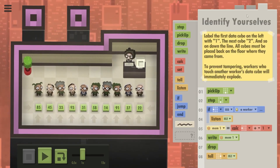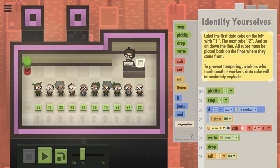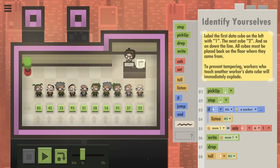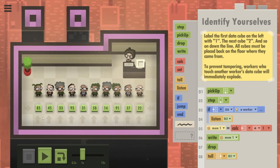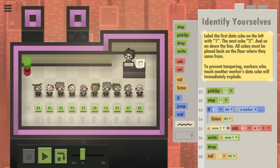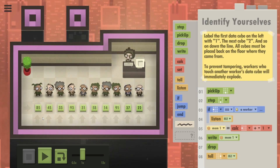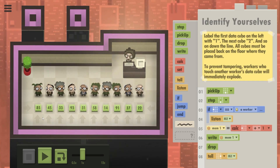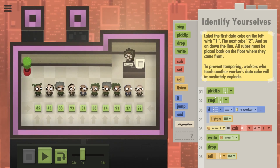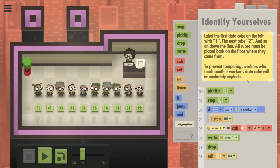Oh look, this looks good. So we've got some code here already. Now let's see what we're actually supposed to be doing. Label the first data cube on the left with one, then two, and so on. Workers can't touch each other's data cubes — be respectful, be polite. Don't touch each other's data cubes.